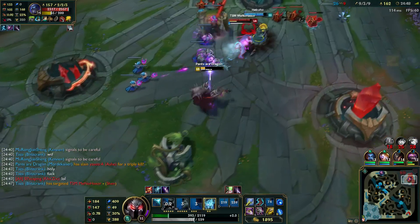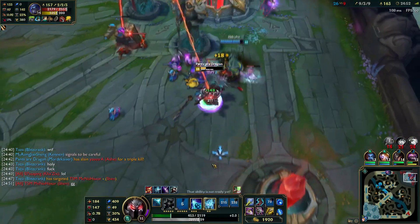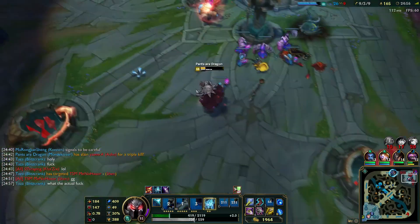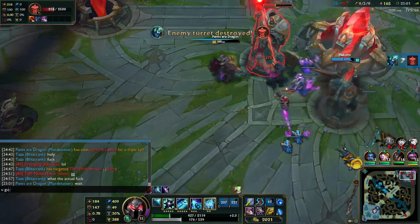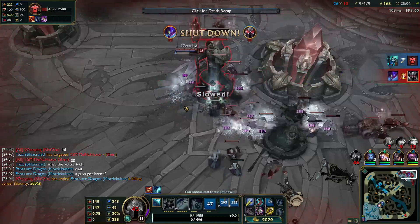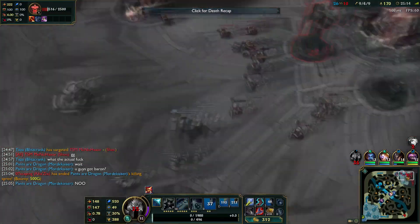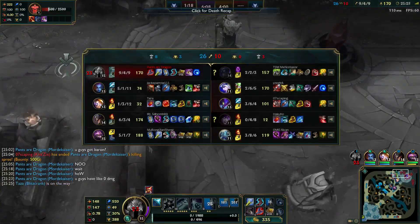Shen comes along but I'm pretty healthy because of my W. I realize we have Baron buff — I didn't think my team could do it without me but apparently they did. This is what I get for typing: I didn't realize Kha'Zix was here and I get jumped on by him. If I had my Morgana clone closer to me or if I used my E, I maybe could have survived. But this game is basically over anyway.